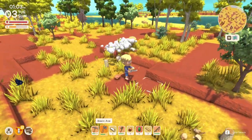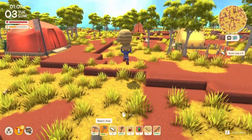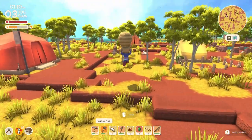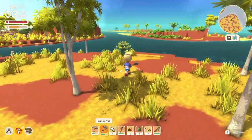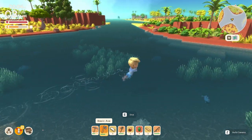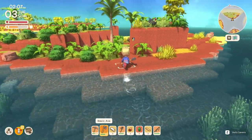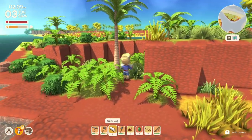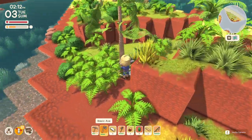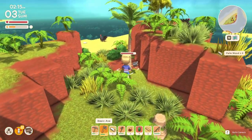I cut a beehive down. Alright guys, after exploring I think I've found palm trees, which hopefully give palm wood - that'd be my guess. Hopefully we can cut them down. I need this butterfly - you're worth money. And we can cut it down - nice. Palm wood! Alright, I'm going to collect up some palm wood and we will go back to the deed site.